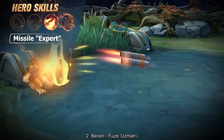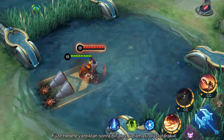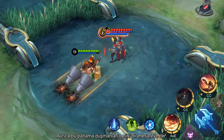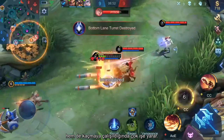Second skill, Missile Expert. Barretz fires missiles at the designated area. The missiles will belch out a blast of flames from the rear upon landing, pushing enemies away and inflicting damage on them at the same time. This skill works mighty handy, both when Barretz wants to initiate a fight for his teammates and when Barretz is on the run.